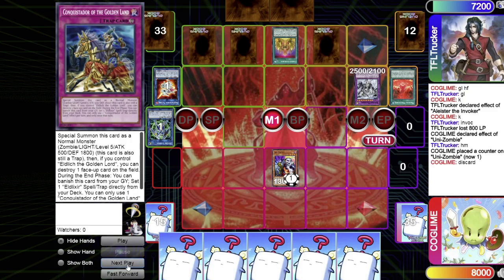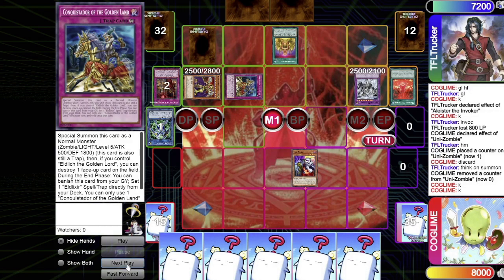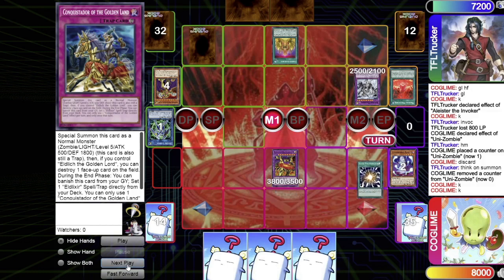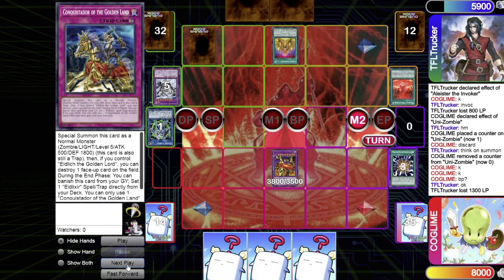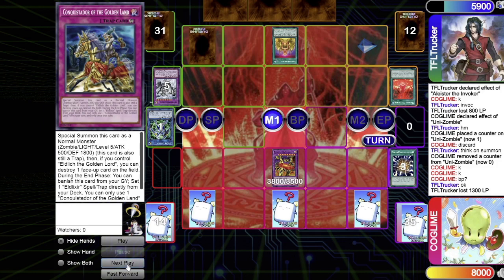I start with the normal summon of Uni-Zombie, declare the effect. He thinks, then activates Conquistador as chain link one and Scarlet as chain link two — both resolve, destroying the Uni-Zombie. That's fine though. I go with Super Poly, sending Banshee from hand and using his Conquistador and Outrage to summon Outrage the Mad Golden Lord. We go to battle phase, attack over his Mechaba, then go to main two, set three cards, and pass.